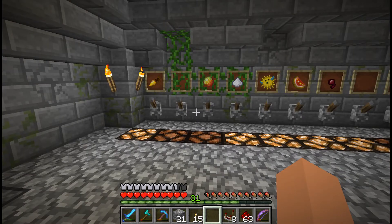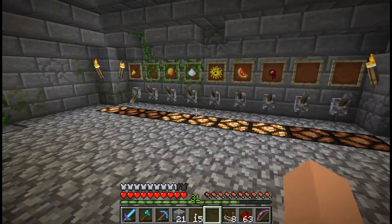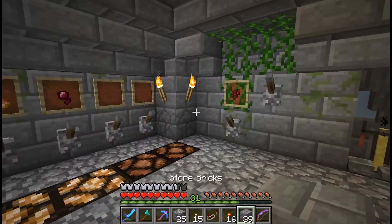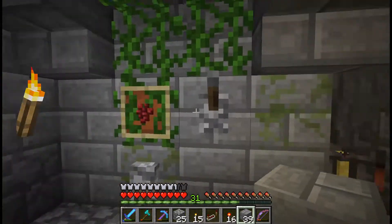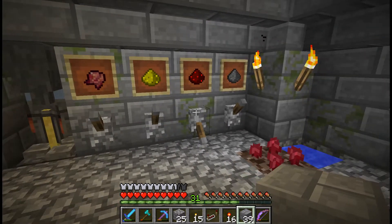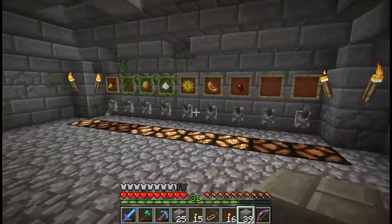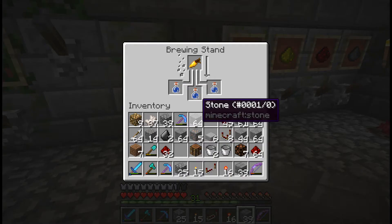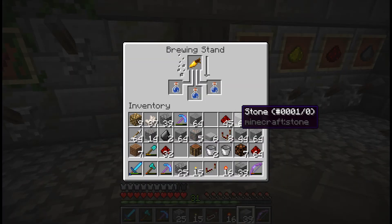Okay, so it should be hooked up now to the main system. Let's make a night vision potion — why not? That's not right, let me fix this. Okay, I fixed the problem. I derped. Let's also make it longer. Redstone is longer, right? Glowstone is amplify.